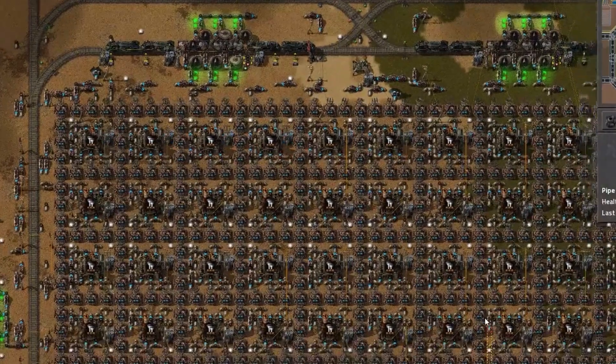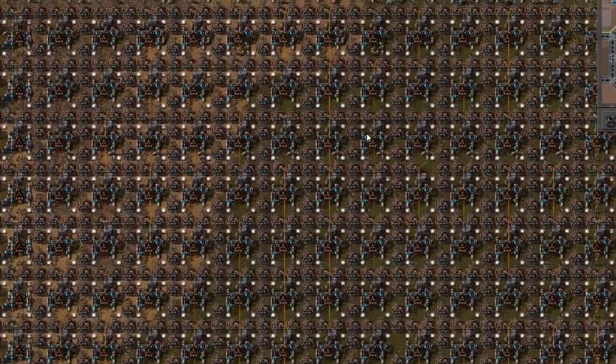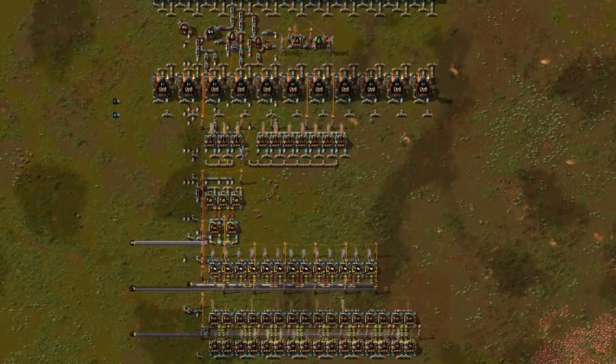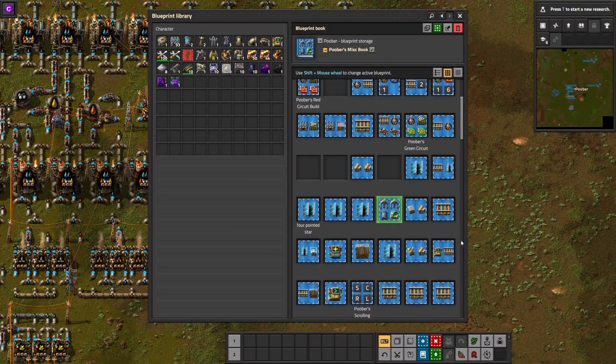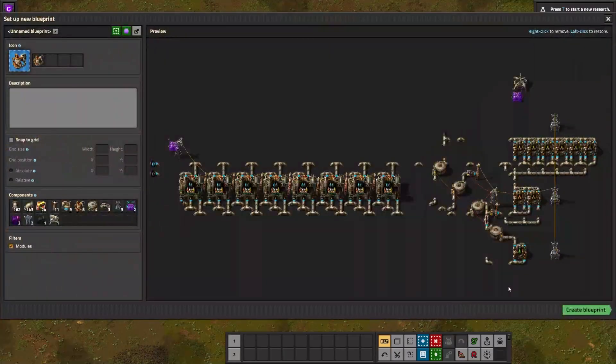Another thing to keep in mind when building a fluid cracking setup is whether you value scalability or a more compact build. If you are considering increasing your items per minute in the future, opt for builds that can be expanded upon easily and give yourself plenty of room. On the other hand, having a compact blueprint ready to go for commonly used ratios is especially useful in the early game.